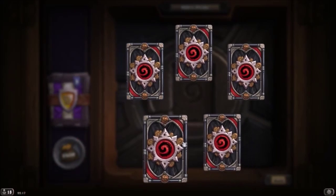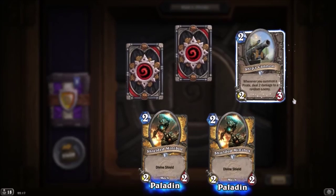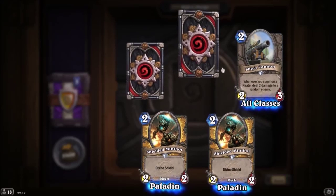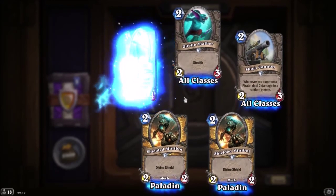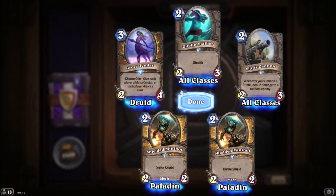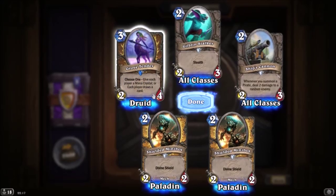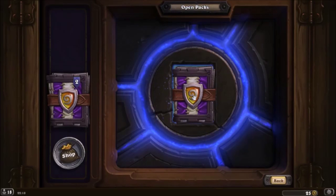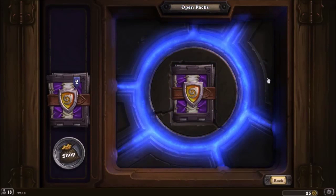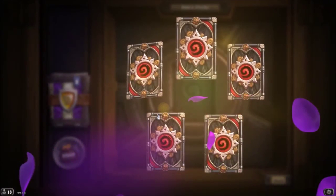One rare this pack. Shield Minibot has Divine Shield. Shift Scanner and some rubbish. Kipland Stalker has Stealth. The rare is Grov Tender — Choose one: give each player a Monocrystal, or each player draws a card. It's a bit dangerous. It's from the latest expansion.